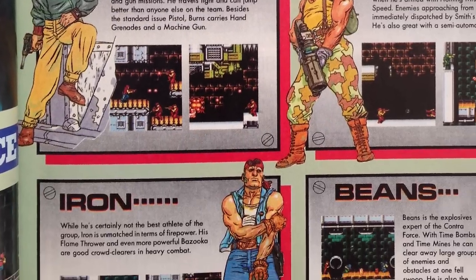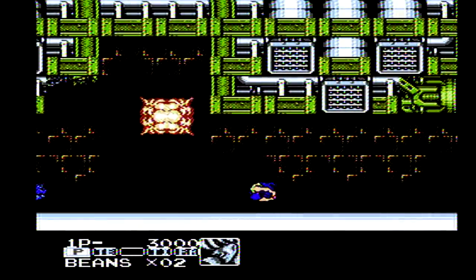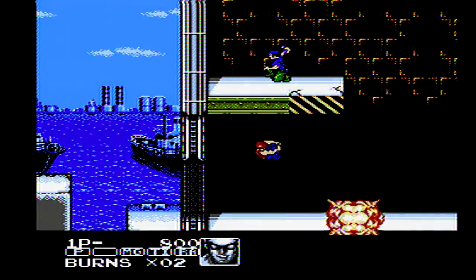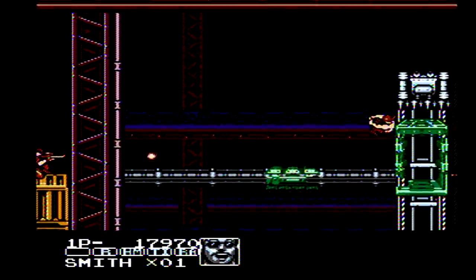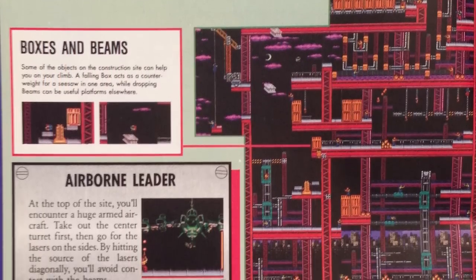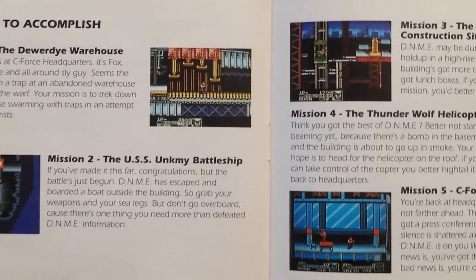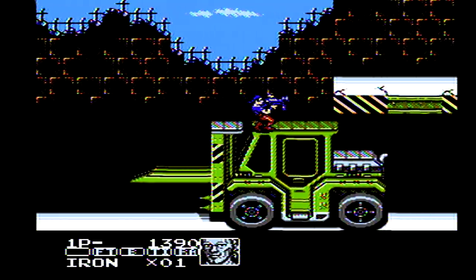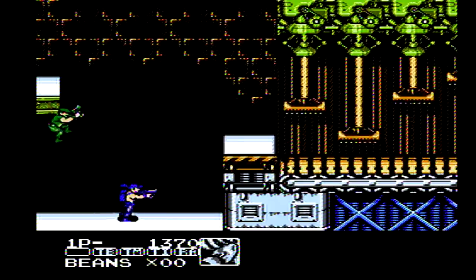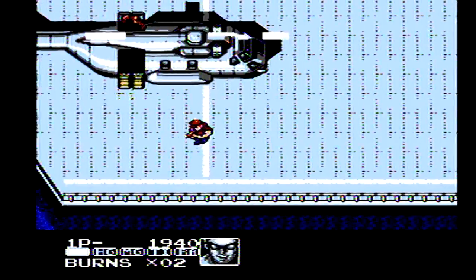Unlike previous titles, Contra Force begins with the option to choose between one of four characters. In addition to Burns, the team's leader, you can also choose between Iron, a heavy weapons expert, Smith, a sharpshooter, and Beans, a demolitions expert. Each character plays differently, wielding unique weapons and having distinct movement speed and jumping abilities. The objectives are similar to previous Contra titles, fighting enemies across a stage and defeating a boss at the end. There are a total of five stages, which alternate between side-view platforming and overhead perspective levels. At the side-scrolling stages, you can now walk both left and right, and in the top-view stages can move freely in eight directions.